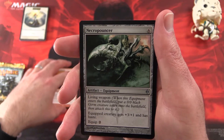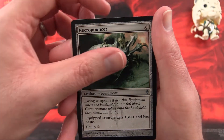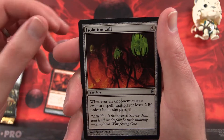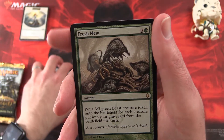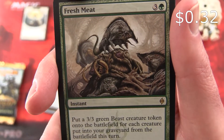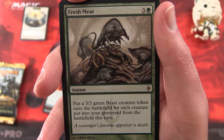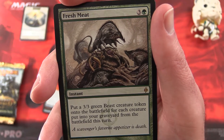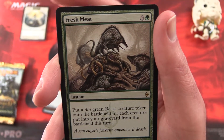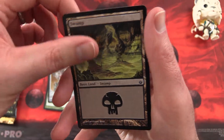And for the Uncommons, we have a Necropouncer — I thought that was a creature, but it's actually an Artifact Equipment — Tormentor Exarch, and Isolation Cell. And the rare is Fresh Meat. Some Ratchet creatures there. This is an Instant for four: put a 3/3 Green Beast creature token onto the battlefield for each creature put into your graveyard from the battlefield this turn. That is pretty nice. And a Germ token and a Swamp.